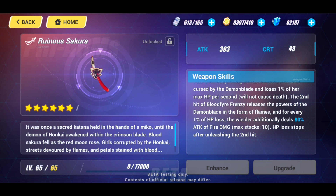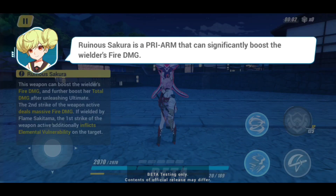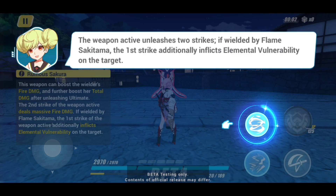That covers the weapon skills and passives for the new pre-arm of Demon Blade Florid Sakura — the Ruinous Sakura. Now let's jump into some gameplay and test this weapon out. I've jumped into the battle suit trial stage to take a look at the new pre-arm. The Ruinous Sakura significantly boosts the wielder's fire damage, and the weapon active unleashes two strikes.